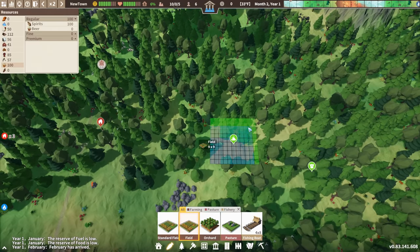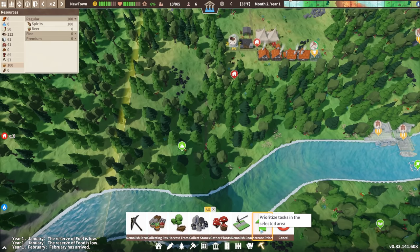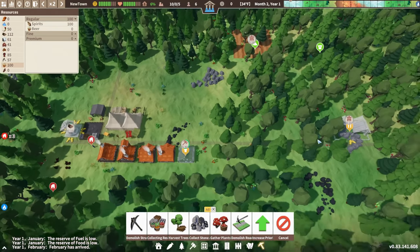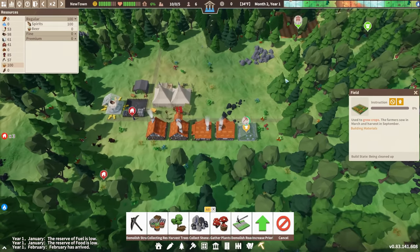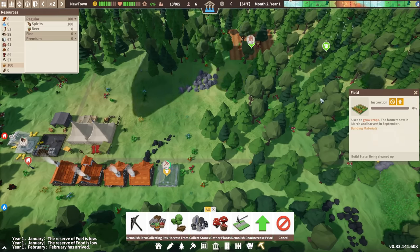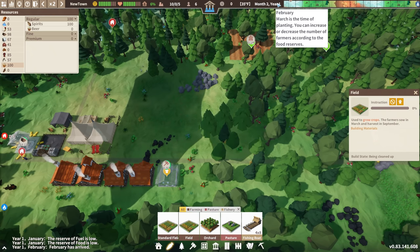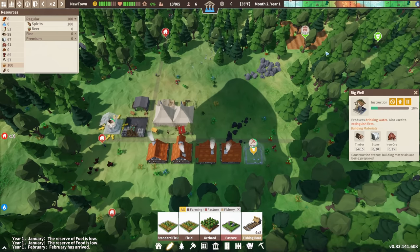I'm going to pivot and put my farm field in a different location. One of the high-priority construction projects is getting this farm built, because farming is seasonal — farmers sow in March and harvest in September roughly. It is February, so I need this built soon so farmers can get started.